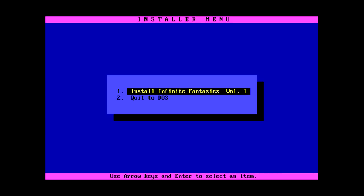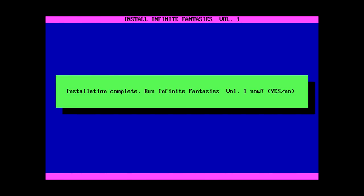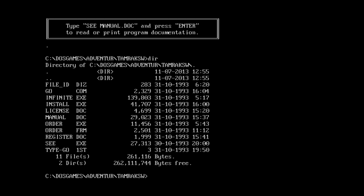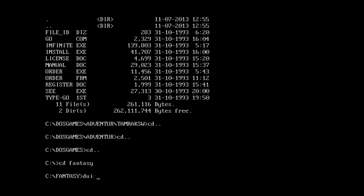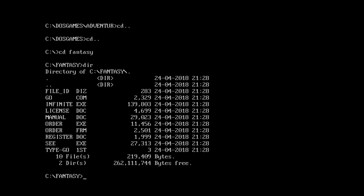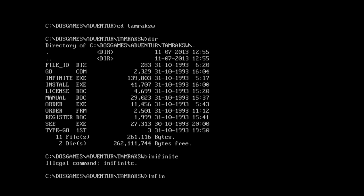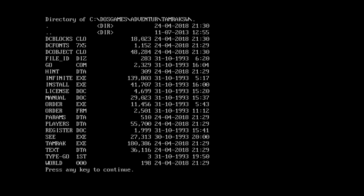There's an installer. Okay — transfer program in cpromf. Installation complete. I want to see what it did. It's basically just copying all the files. So we don't have to worry about 'go' — we'll do 'infinite.' Now I have a tamarack.exe. Getting this running.